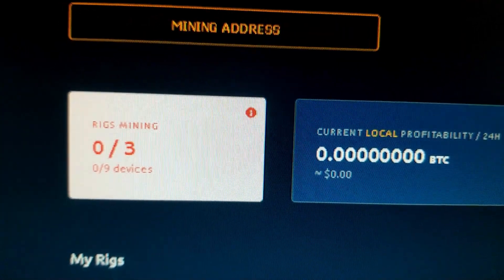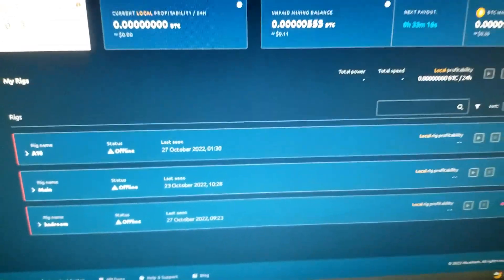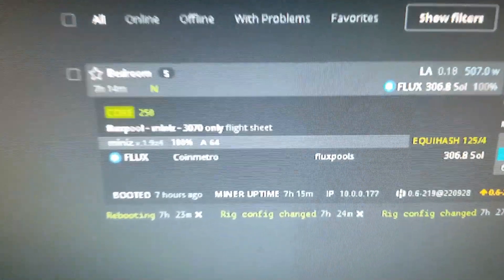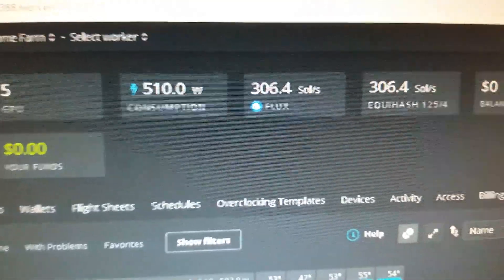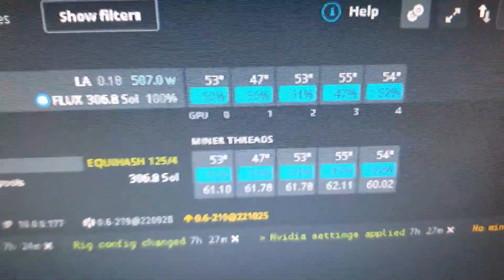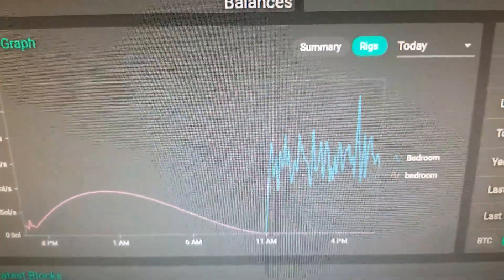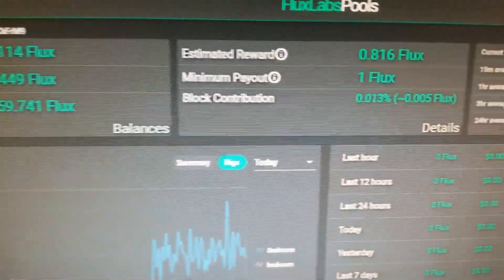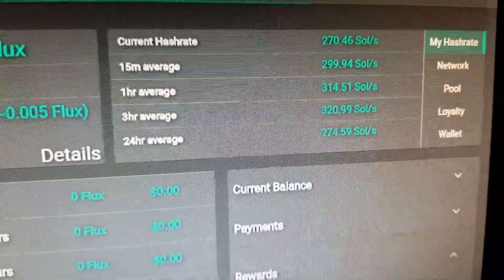I've turned off my NiceHash mining rig and switched everything to HiveOS, mining Flux. It's got one worker, 5x 3070s, 510 watts, 306 sols. There are the temperatures — it's up in the bedroom, it's been on Flux since 11 a.m. Estimated rewards and current hash rate are shown.